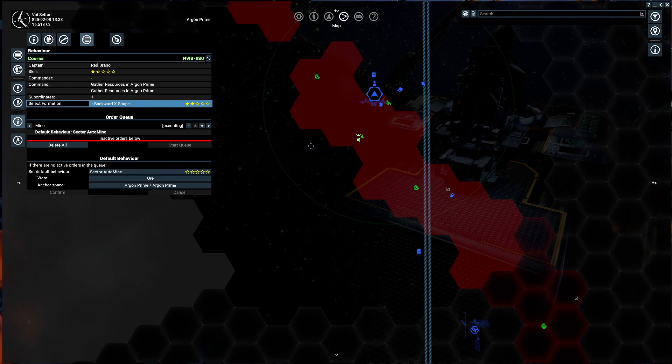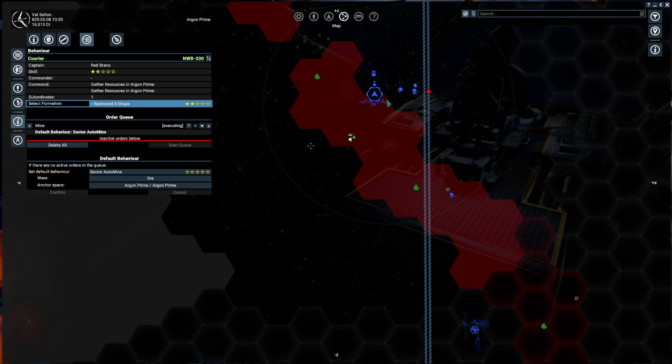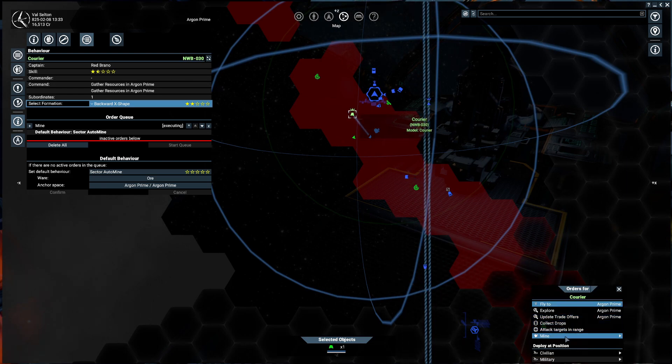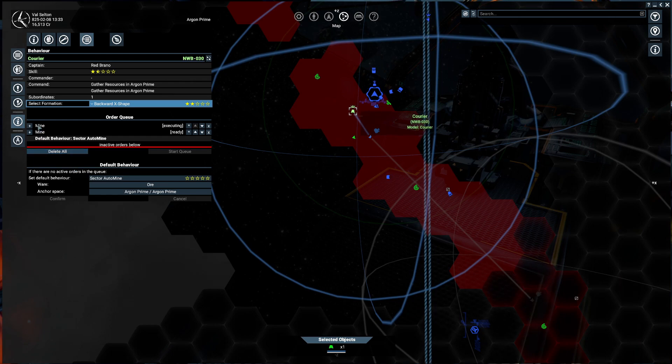What that does is it does not override the order you've already given it. What it's basically saying is: if there is nothing else for me to do, what do I do? If you want a ship to just sit in the docking port, don't set up a default behaviour — or set one that says dock at station. If you've given it a task and forgotten, and you're wondering where it is, just remember the default behaviour doesn't wipe out your current order. You can see what order it's currently executing right here in the queue, and you can add new orders and prioritize them by moving them around.